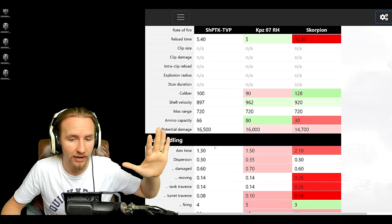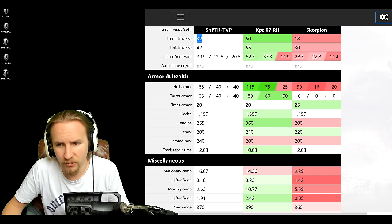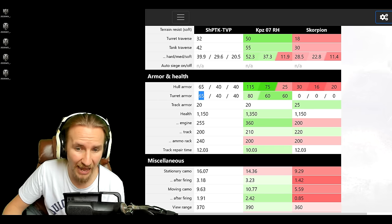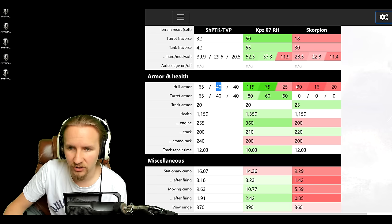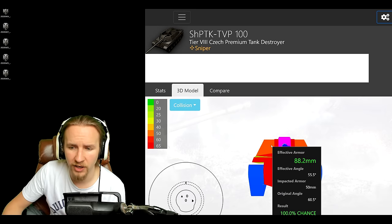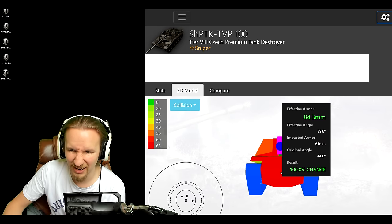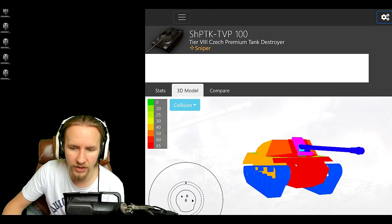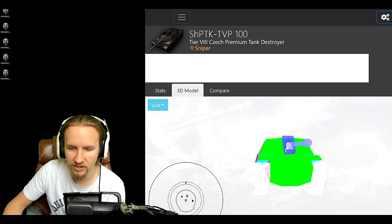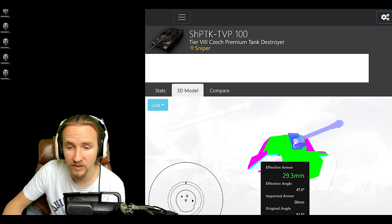This tank has best-in-class firepower and gun handling, pretty good mobility — but what about armor? Not great news: 65mm of turret armor on the gun shield and hull, 40mm on the side. While not as soft as a Scorpion, the TVP-100's model has about 90mm effective protection on the gun shield and around 184mm on the hull. It is actually okay at side scraping, but opponents can overmatch the side underflap with just 61mm caliber guns, so be very careful when side scraping, especially against targets slightly below you.